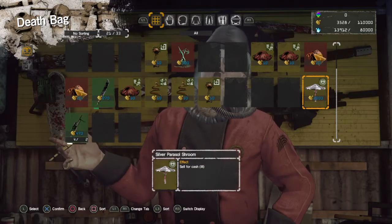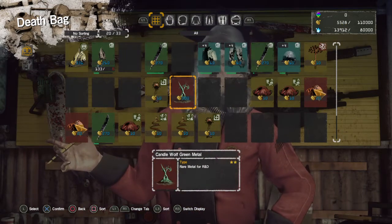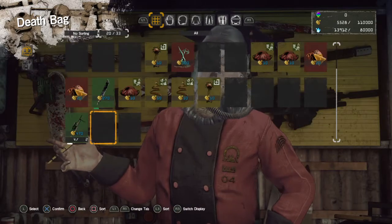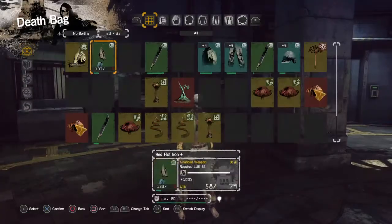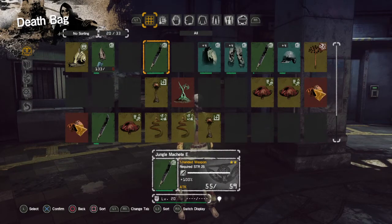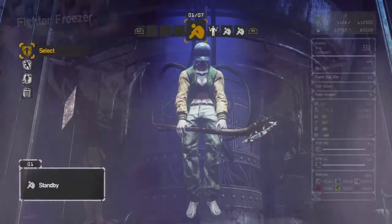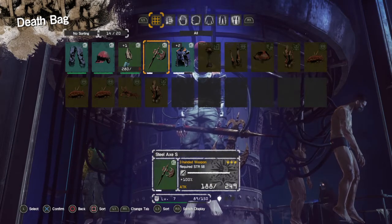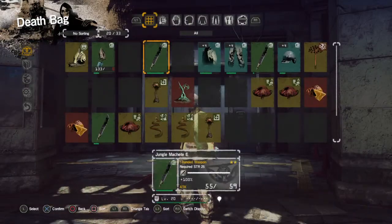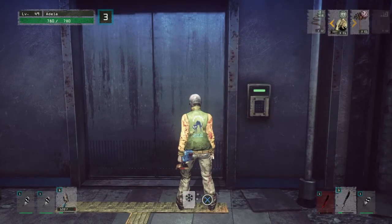I'll go ahead and sell the silver parasol room. Also ran through floor nine on the way back, getting a candle of green in the process. I think we're good to go. Don't have enough kill coins to get any more weapons. Jungle Machete — I could drop that. Let's see how many weapons my character has. Only two weapons. The red hot iron is extremely strong though, so I'll drop the machete. Let's give him a weapon to wield against the normal enemies in the level.